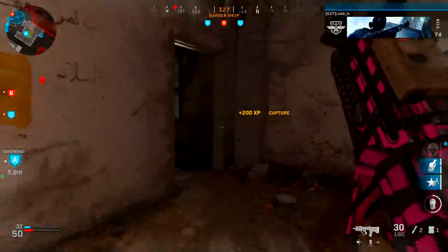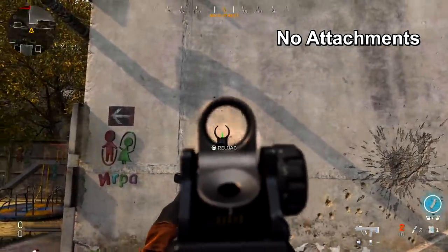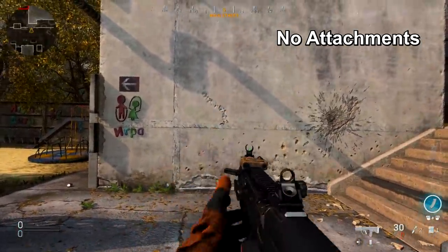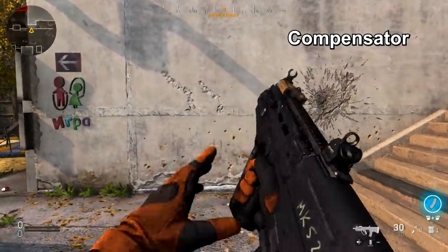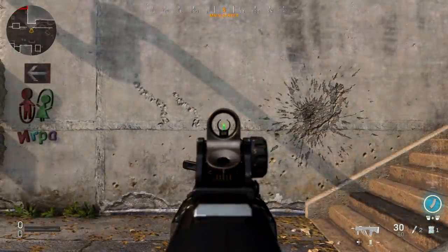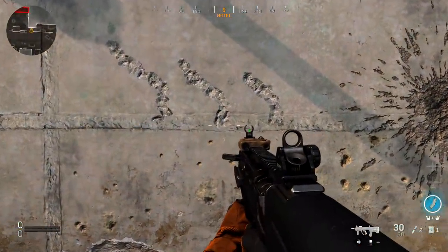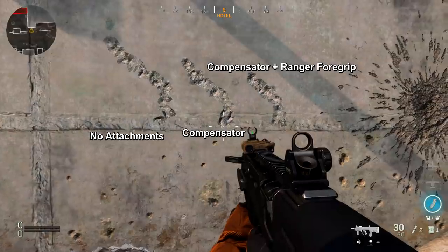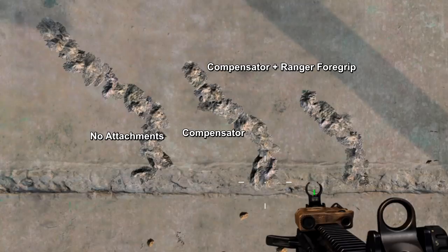As you can see, the RAM-7 with no attachments has recoil that goes up and to the left. With the Compensator on, it really just stays at one point consistently. If you want the absolute best recoil reduction, I'd highly recommend Compensator plus the Ranger underbarrel. If you're more of an aggressive close-to-mid-range player, just the Compensator should do fine.